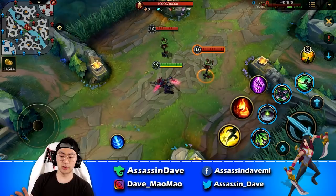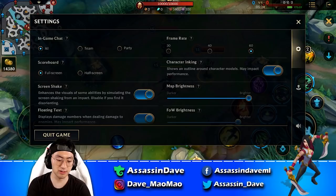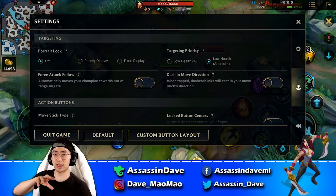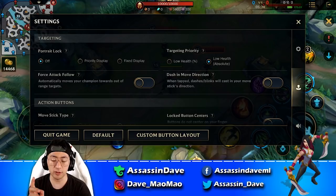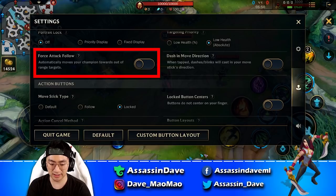You want to get used to dragging skills to select targets, because on phone you have a limited display and you want to utilize it for the best viewing experience. For targeting priority, I have it on lowest health absolute — because a tank may have a lower HP percentage than the enemy ADC but still have more HP. You want to target the backline squishy, so lowest health absolute is preferable. In natural combat I drag my smart lock to select the target I want anyway.